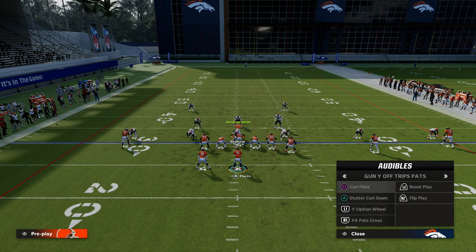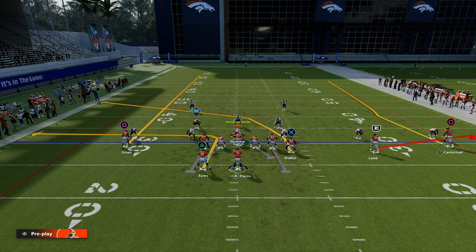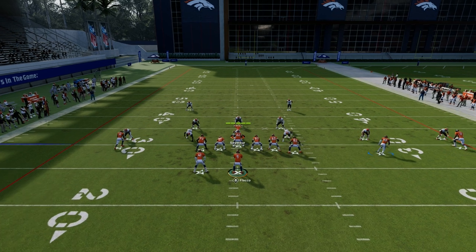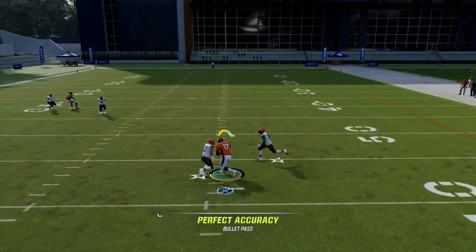The way you would run this out of Stutter Curl Seam is really simple: just streak the solo receiver, flat the slot receiver, and put the backside receiver on a smart-routed in-route. Now you have basically the same exact concept — the routes just run at a little bit different depth.